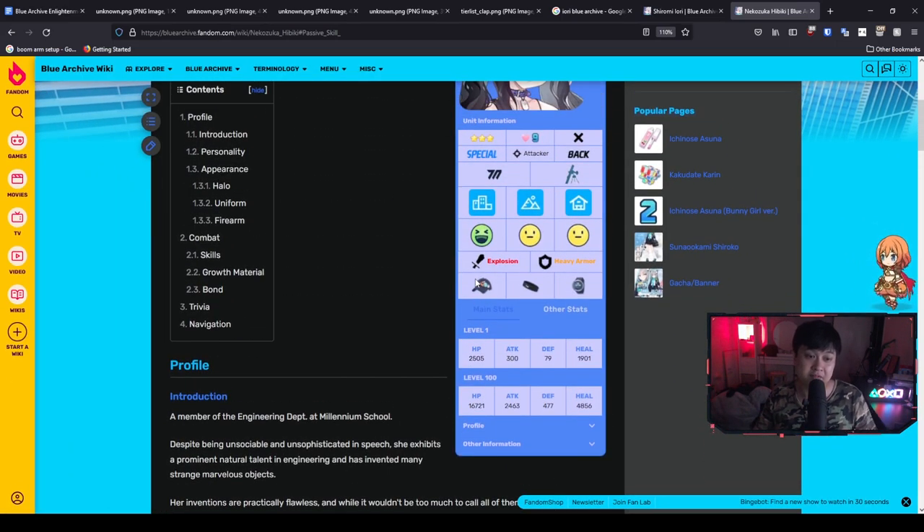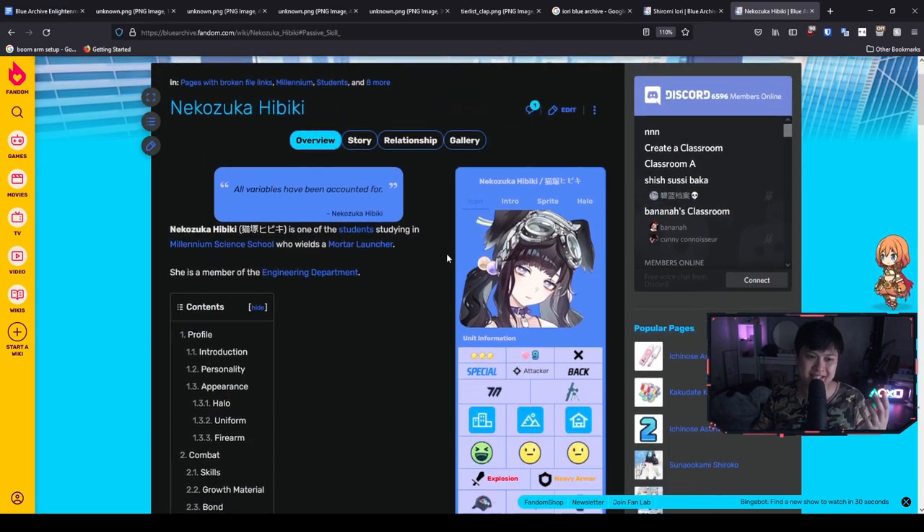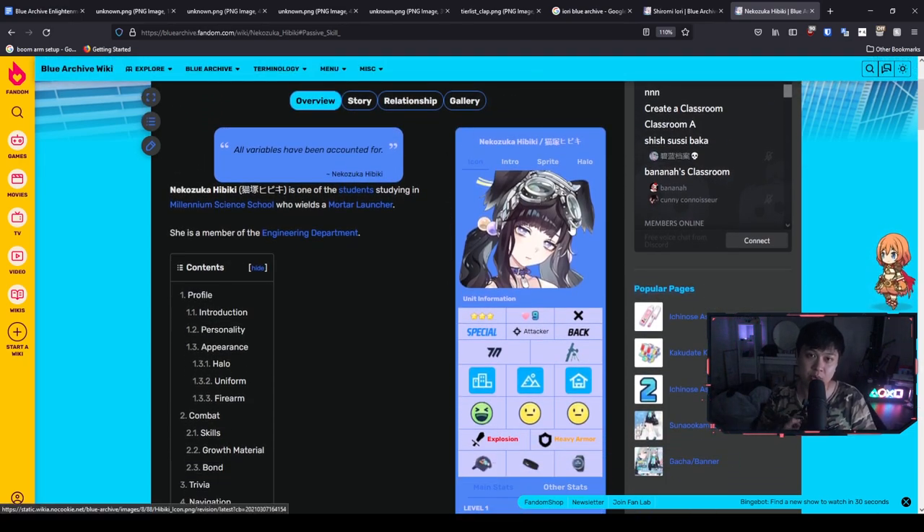Crit rate, crit damage, attack — these are universally important stats in every single game, and they're even more important here where there are DPS checks, especially for raids. Having these massive crit damage buffs just makes you kill things faster. That is Hibiki in a nutshell — she is a really, really strong offensive support. It is universally agreed that Hibiki is your first reroll target.